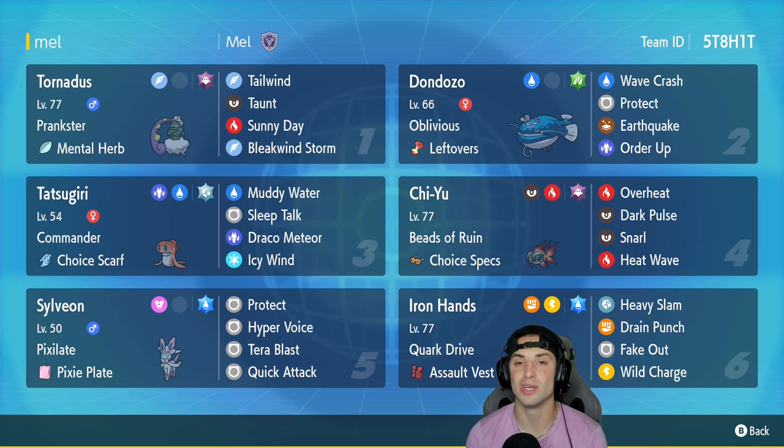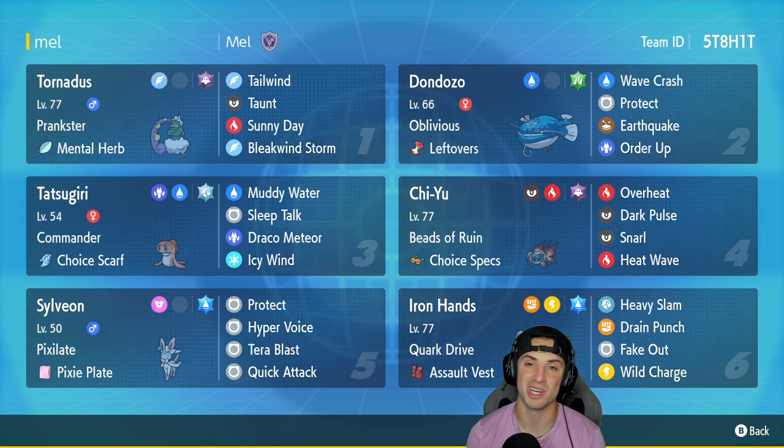If you want to run the team yourself, the rental code is at the top right-hand corner. Let's get after it — let's hop on that Regulation D ladder and grab some wins with this Sylveon team.